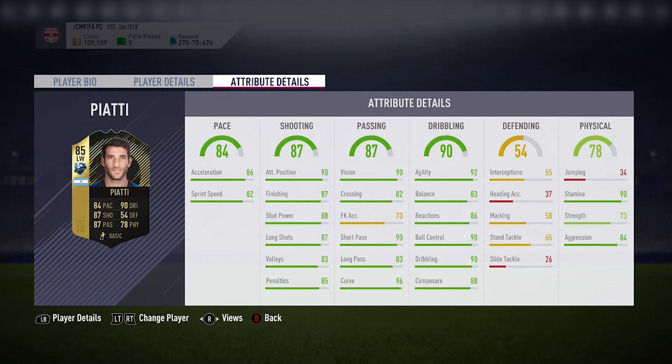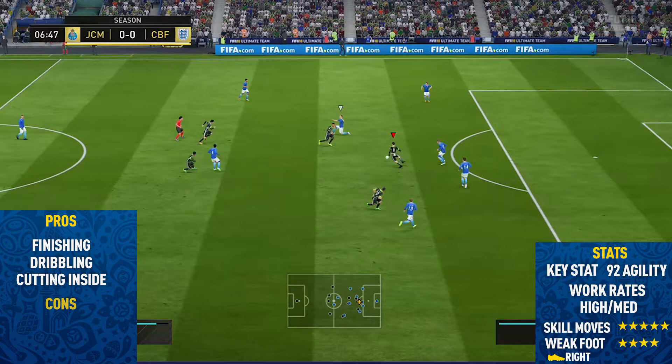Looking at his stats, he's got 84 pace, 87 shooting, 87 passing, along with 90 dribbling and 78 physical, which isn't too bad. He also has 93 stamina so this guy can run all match without getting tired, and 73 strength. For a skiller it isn't exactly the worst, but the stat that really stands out is that 92 agility — when it comes to skilling this guy is just so smooth.